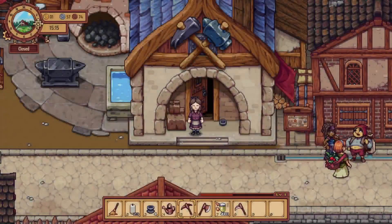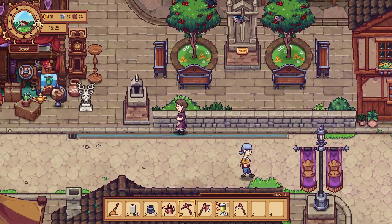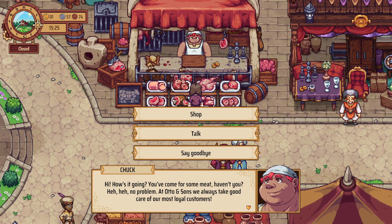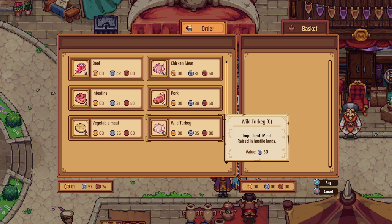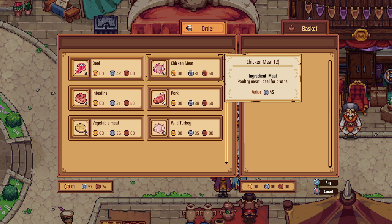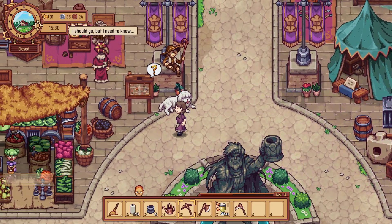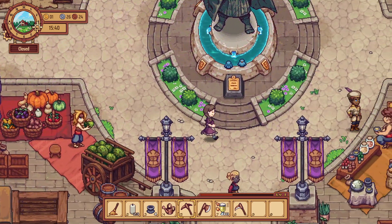Maybe we should go get some meat and see if there are different options other than what we already have. Hello Chuck — Chuck is absolutely adorable, love his face. We can get pork, intestine, turkey meat — turkey meat is expensive so no. The beef is significantly pricier than the chicken. Let's just get one chicken, I think we're good with that. Oh what's on here — it's just a map. Okay I think we are good.